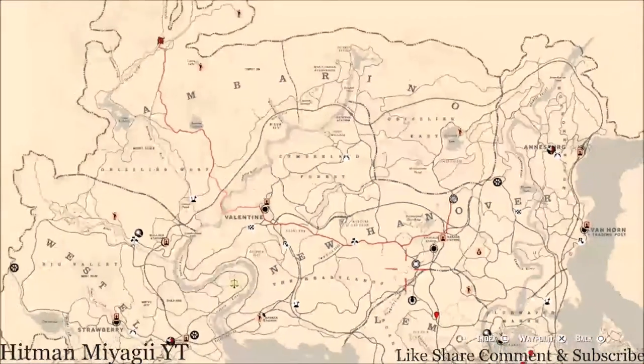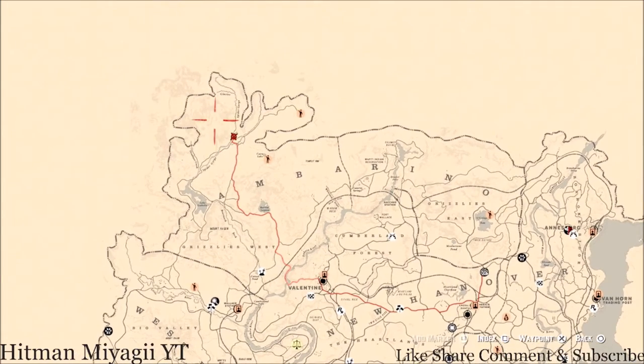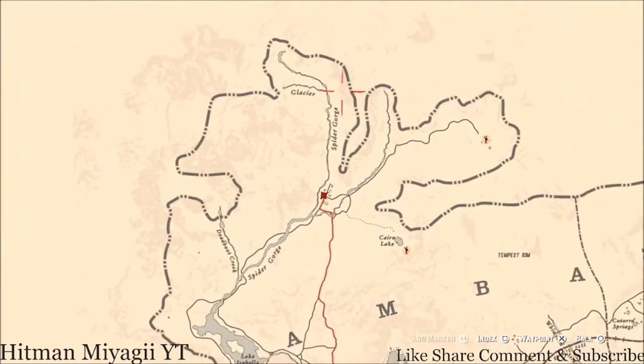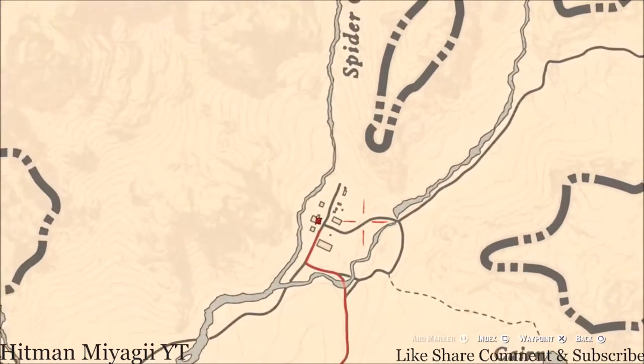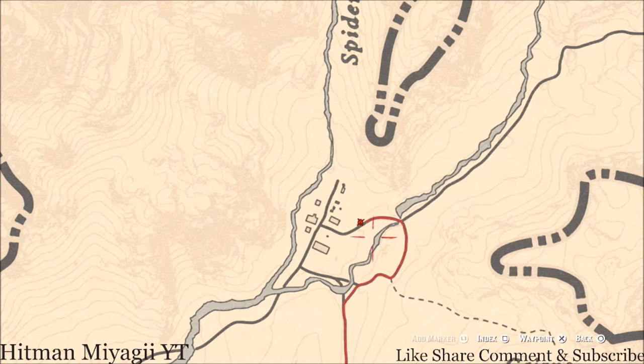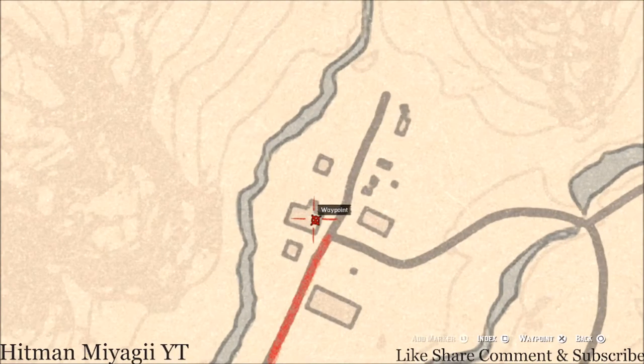The next thing I want to get to is the Caribbean Rum antique alcohol bottle, which today is up in Coulter. When you fast travel it should put you around this area somewhere. Go to this house right here and directly to your left is where the antique alcohol bottle is, right in the cabinet next to the door.